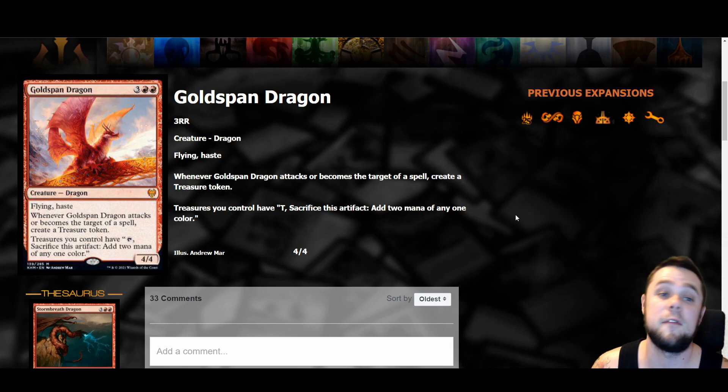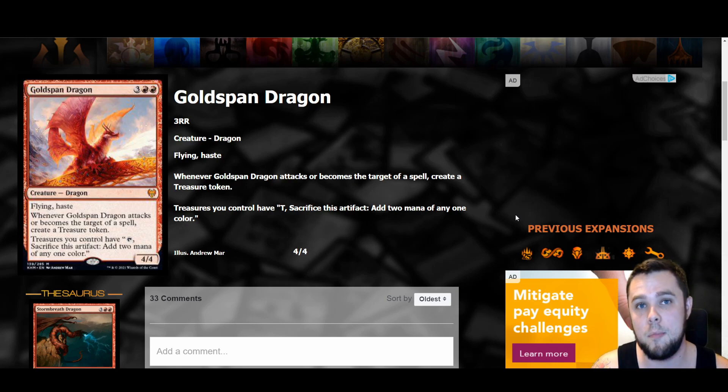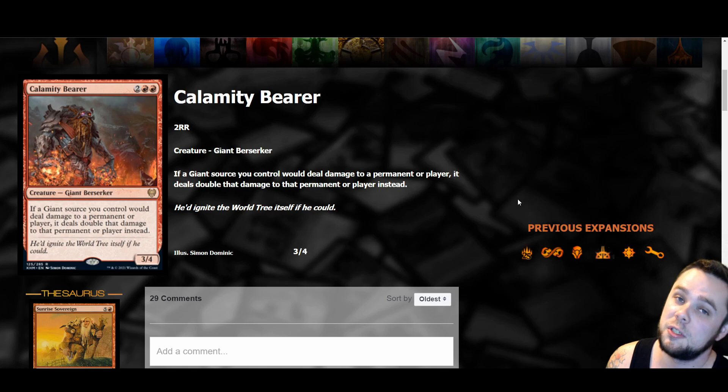Moving on to red — one of my favorite cards so far, and it should be no surprise: Goldspan Dragon is a five mana four-four with flying and haste. Whenever Goldspan Dragon attacks or becomes the target of a spell, create a treasure token. Treasures you control have 'tap, sacrifice: add two mana of any color.' The combo potential is crazy — you can pump this with spells, make all the mana back, and pump it again. Give it double strike and just kill somebody right off the bat. You can also play a tempo deck — they try to remove it, you get a treasure for two mana to negate it. Tons of potential.